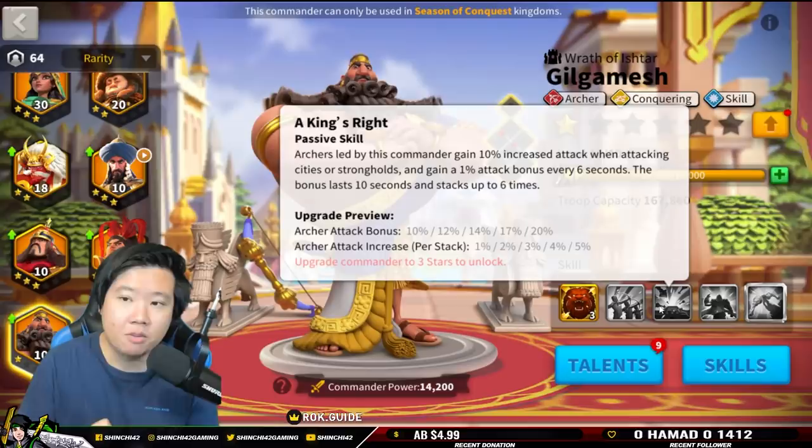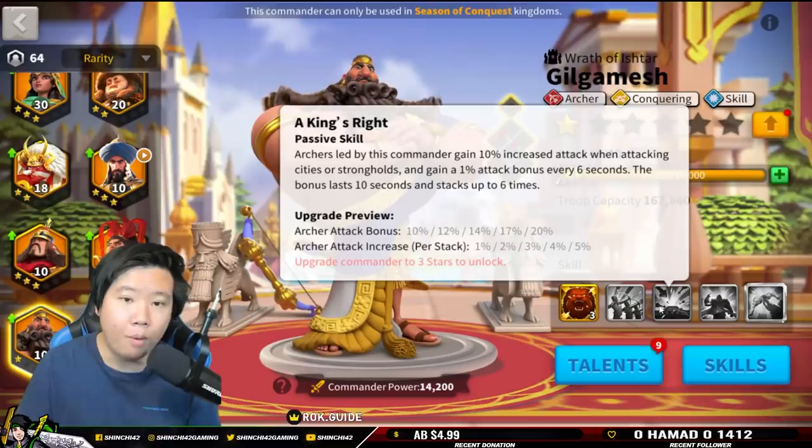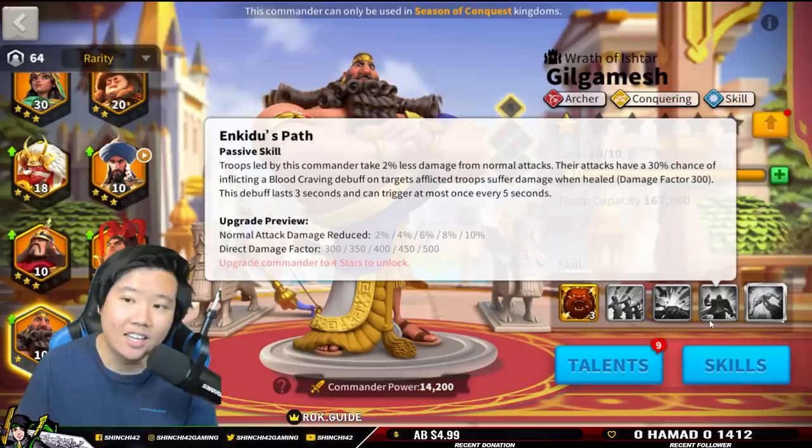Archers led by this commander gain 10% increased attack when attacking cities and strongholds — this is the best conquering part of Gilgamesh. They also gain 1% attack bonus for every six seconds, which is absolutely huge. The bonus lasts for 10 seconds and stacks up to six times, giving a 20% attack increase with 5% per stack. So the longer the battle is, the better this is as well.